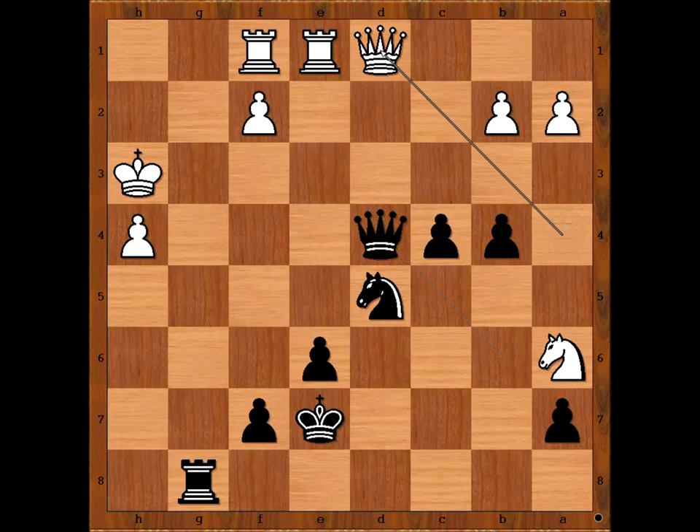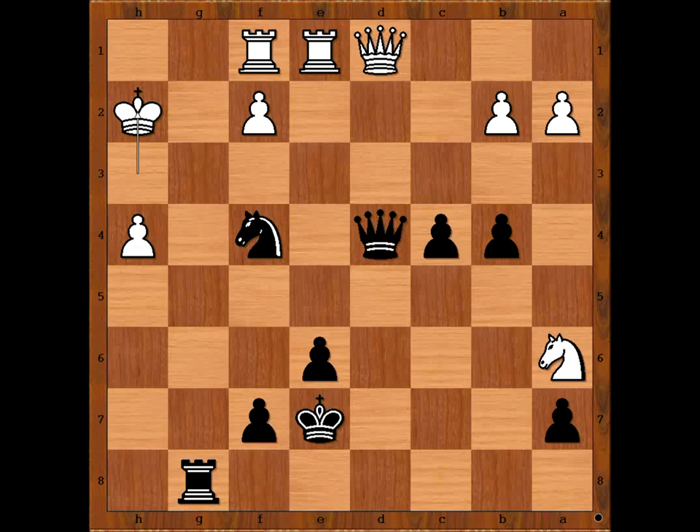Attila Schneider played queen to d1. Black to move — how would you continue now? Mark Dvoretsky played knight to f4, check. King to h2. Black played a move and white resigned. The move is queen to f6, threatening takes pawn on h4, checkmate. There is no sensible defense. One not-so-sensible defense goes like this: a3. Queen takes pawn on h4, checkmate.